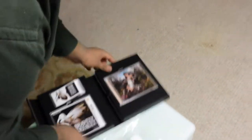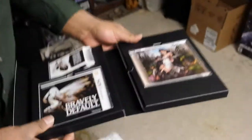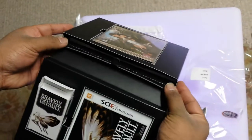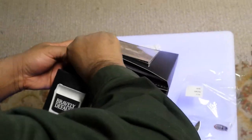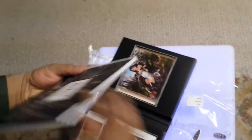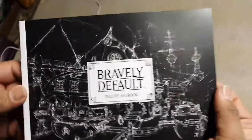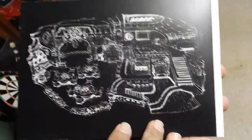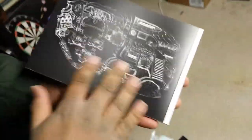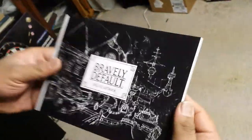That looks like the Collector Edition, but that's not everything. We have a little hidden flap here on the side, and inside the flap you have the Bravely Default art book. Here we have it — it's a deluxe art book. Unfortunately it's not hard cover, just a soft cover, but it's still very nice nonetheless. And it has a lot of pages in it, which I think is pretty cool.